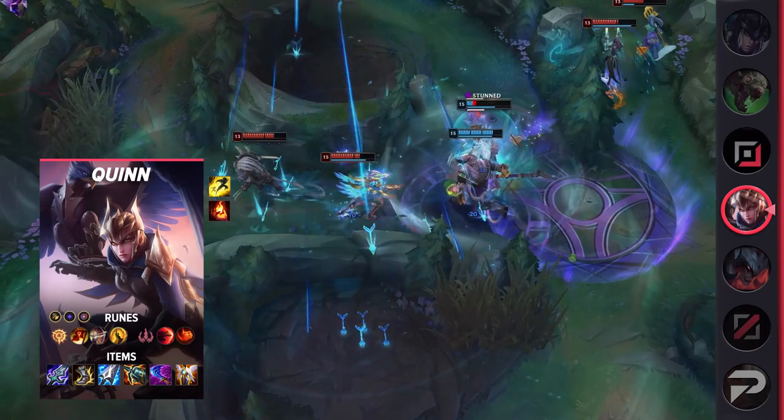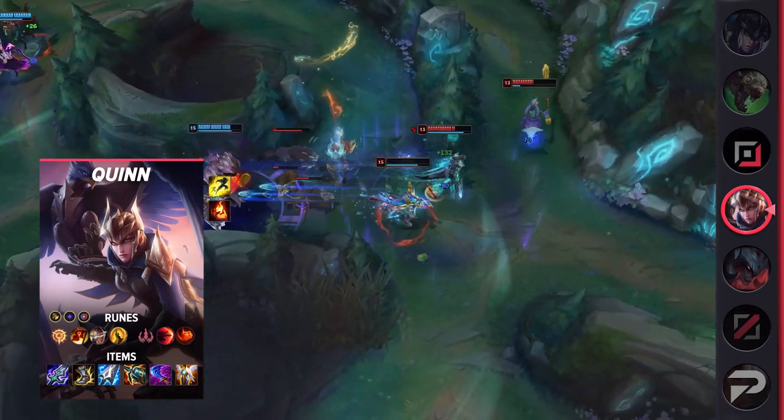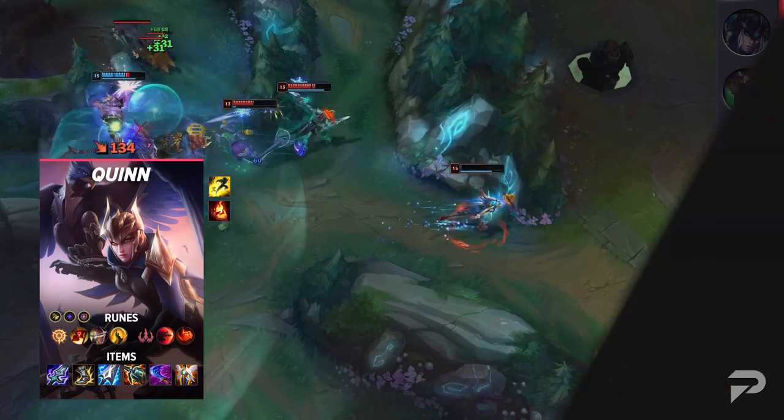For items, build Blade of the Ruined King, Berserker's Greaves, Manaflow Muramana, Kraken Slayer, Wit's End, and Guardian Angel. That covers the mid lane builds, so let's run through the bottom lane.